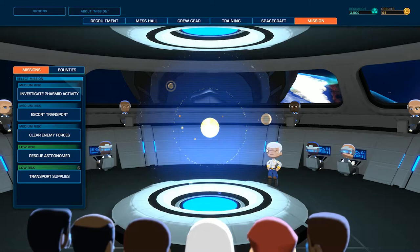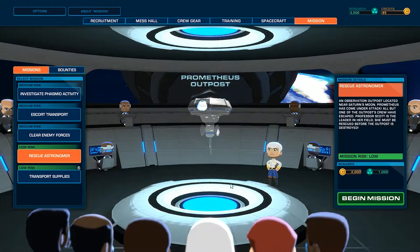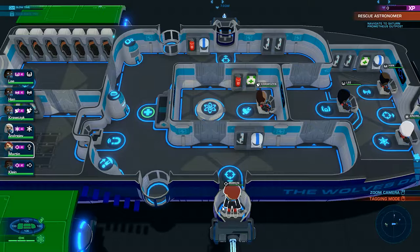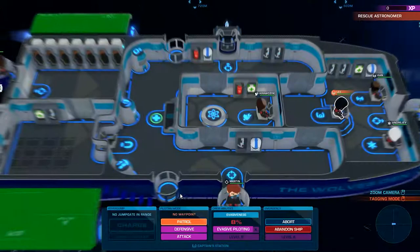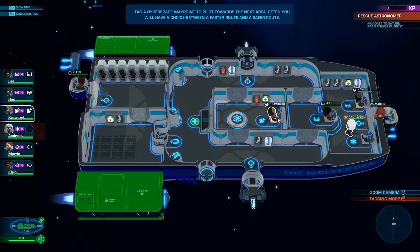We're only at 95 credits and we have 3,500 research, so I want to do the rescue astronomer mission. We got a hard way and an easy way, so we're going to do that. Our crew is already equipped with oxygen masks just in case oxygen goes out, so that's good. This is the Wolf's Den ship. We're going to get ourselves launched here and get our crew set up accordingly because I have a certain pattern I like to have them at.